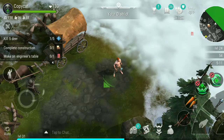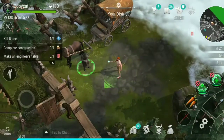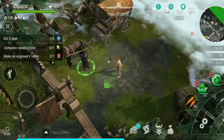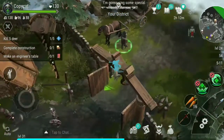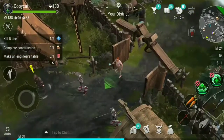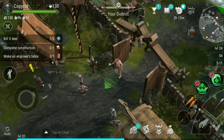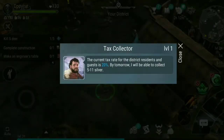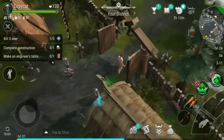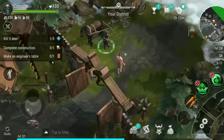How to actually level that up is quite easy. You can see the house right here on the right — it's at level 24. Underneath that, it shows 54 or something like that, and 5 to 11 in taxes. So this one gets taxes from that, and you're leveling up everything — not at your own speed, but you need to make different things.